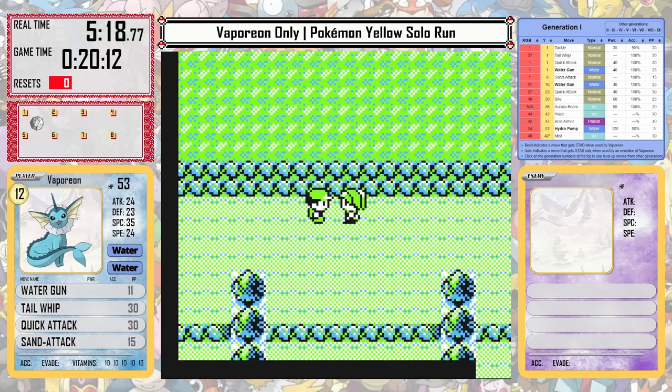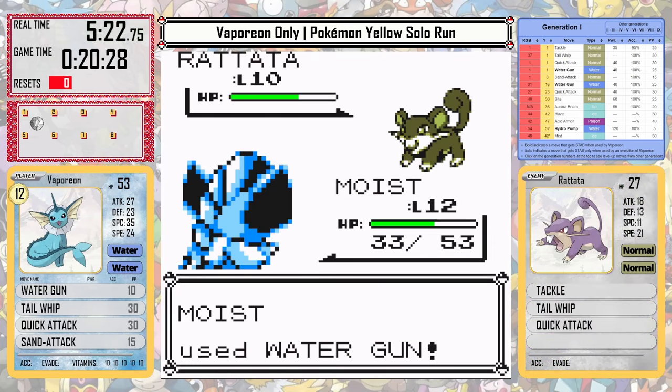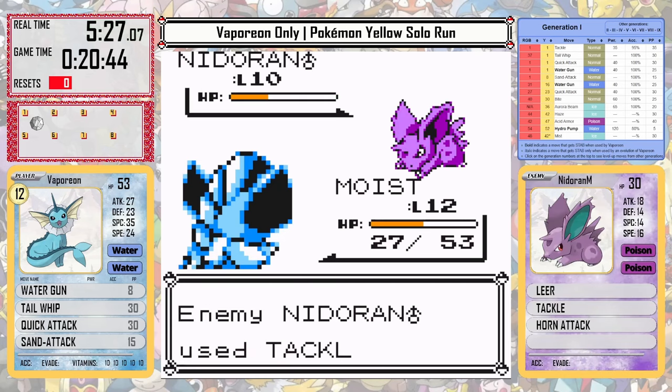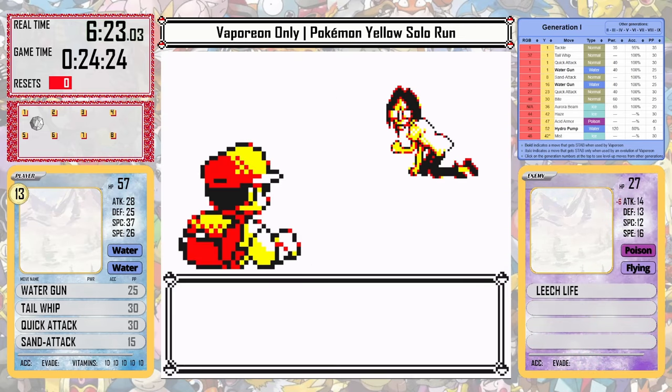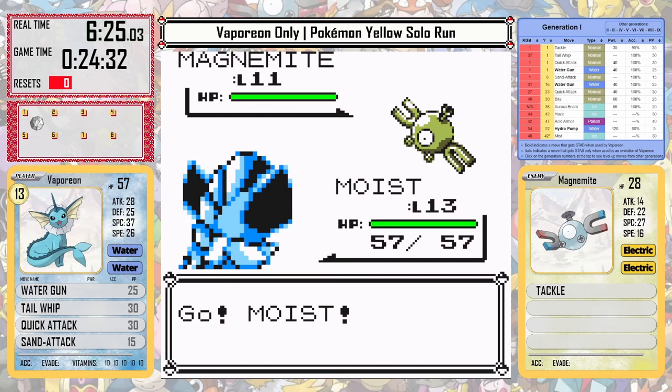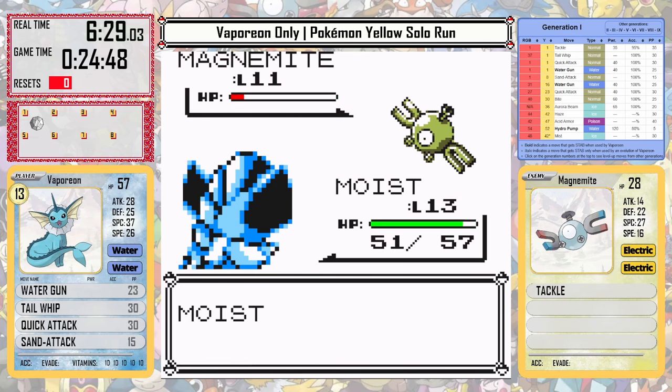As you may have noticed, I named the Vaporeon Moist, which I apologize for right up front — did you know? Well, maybe we won't even talk about it. It has so much HP that even in battles where I don't heal up, it just doesn't take enough damage to really make that much of a difference. It can just plow through all these trainers and get some extra experience in Mt. Moon as well.